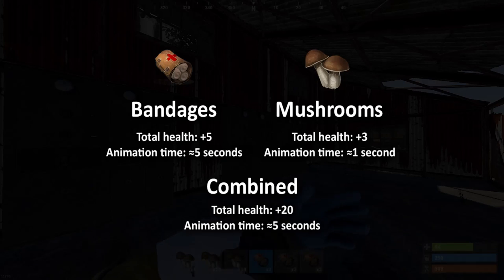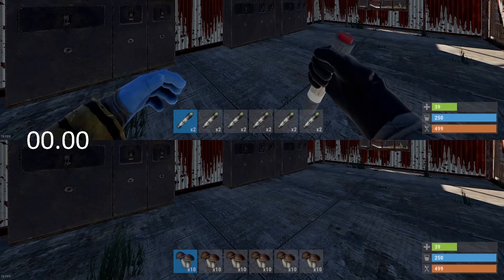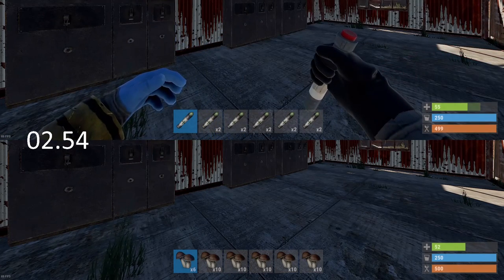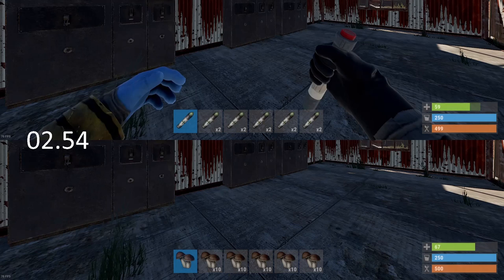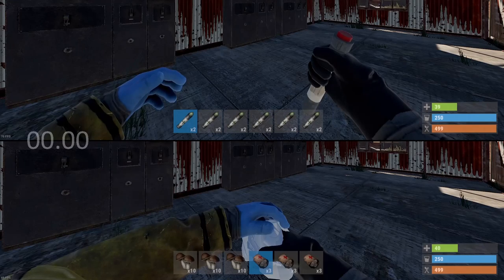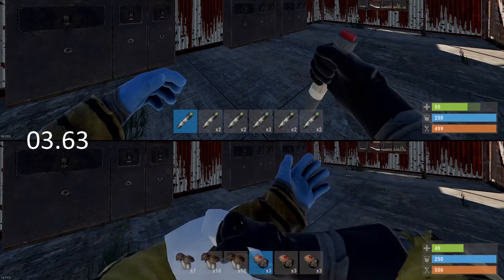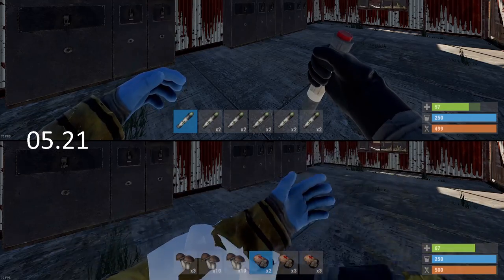Now let's compare that against a med stick, starting with instant health. The only way to match the 15 health the med stick provides after the 3-second animation is by consuming mushrooms, as bandages take too long. We can eat 3 mushrooms in that time totalling 9 health, meaning we have 42 seconds left to gain the remaining 26 health. Adding our first bandage, after 5 seconds we'd have used 1 bandage and 5 mushrooms totalling 20 health, with 40 seconds left to gain the remaining 15 health.